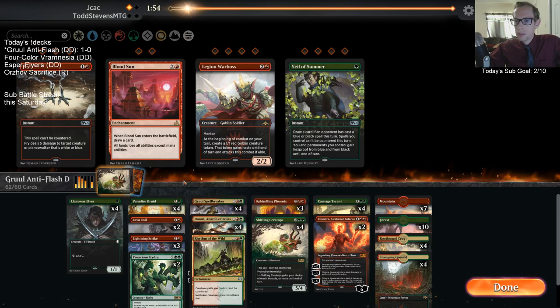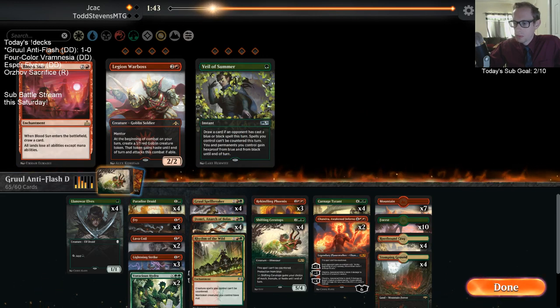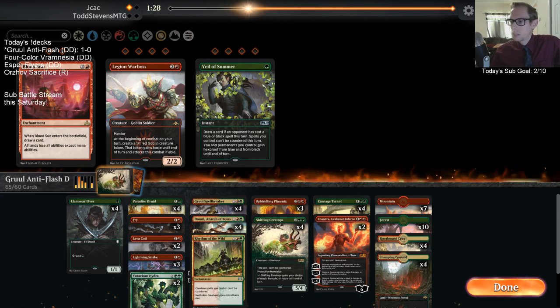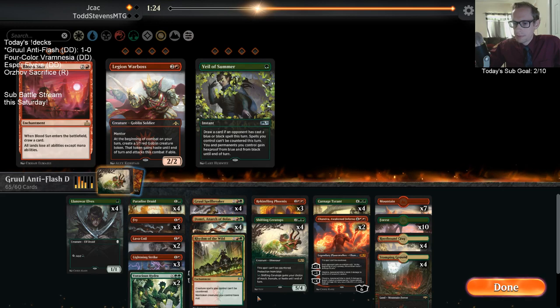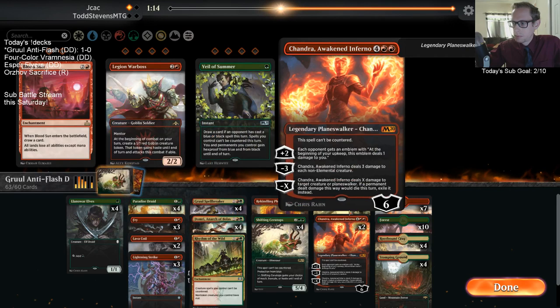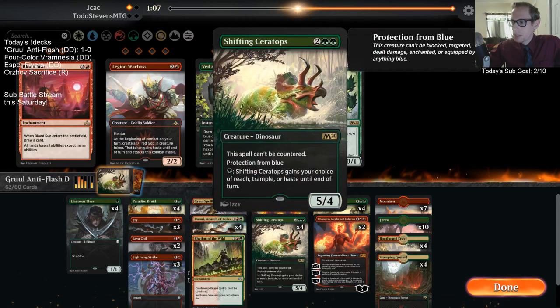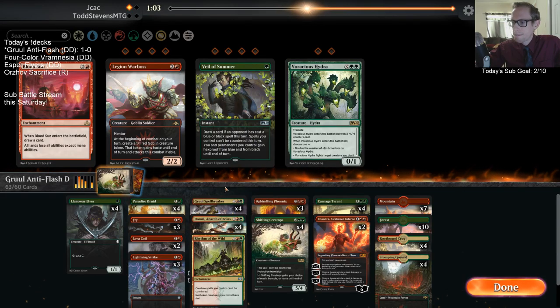All right, let's get some Coils and some Fries. It's not a very good matchup for Ceratops or Phoenix — with Lava Coils. Rhythm of the Wild though — I was going to take it out but it does make Ceratops five toughness and everything, makes all these cards five toughness. Let's trim one Domri and then trim a couple of these.